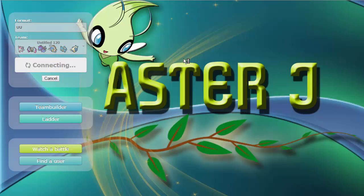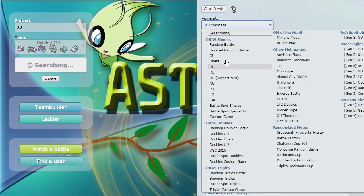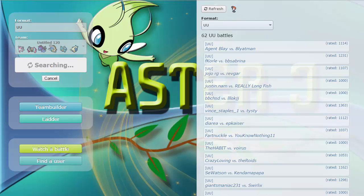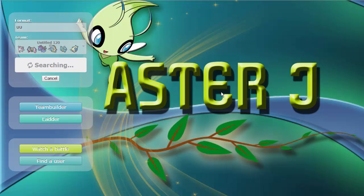Let's test it out. Hopefully we can get a couple of battles really quick. The UU ladder is kind of empty at the moment. You can see there's only 61 battles going on — not a little, but not a lot either. We are on our main account, so maybe that's why it's taking a bit of time to get a battle. Either way, I'll pause it until we get one. We will be right back.